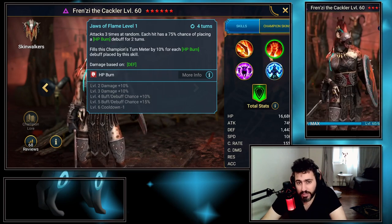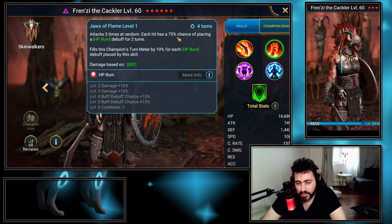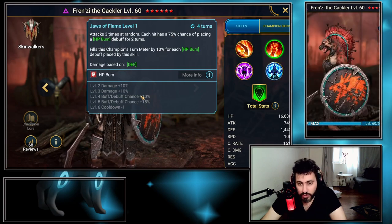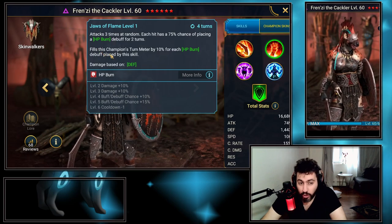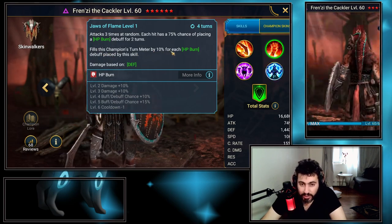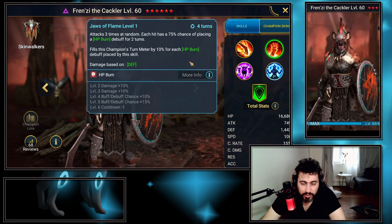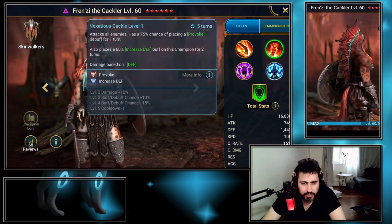His kit is very interesting. His A2 attacks at random — each hit has a 75% chance to place HP burn, going to 100% after booking, on a three-turn cooldown. It also fills this champion's turn meter by 10% for each HP burn placed, meaning if you place it on three targets that's a 30% turn meter — that's a lot. He's a defense-based champion, by the way.